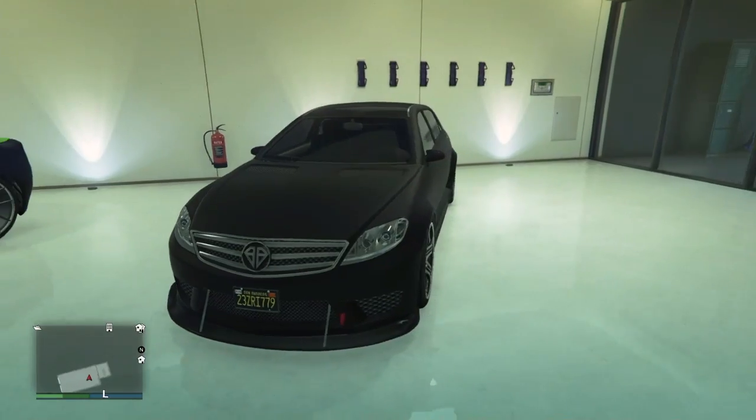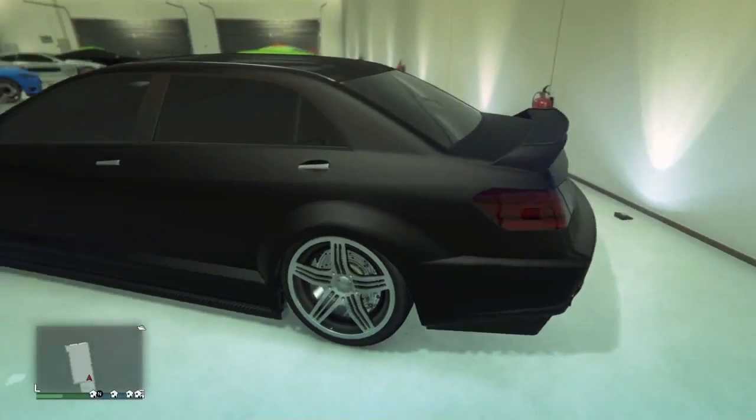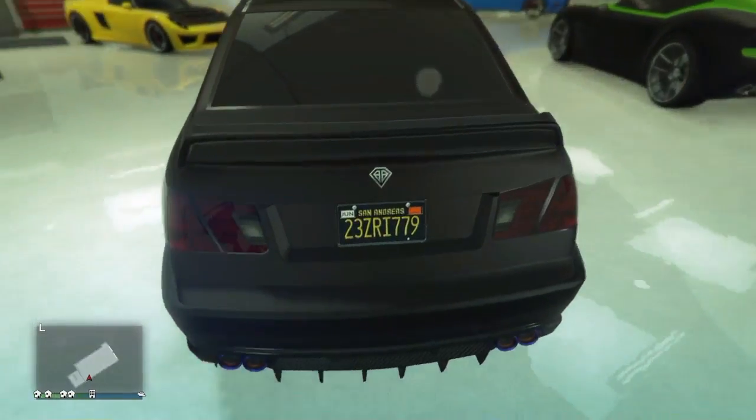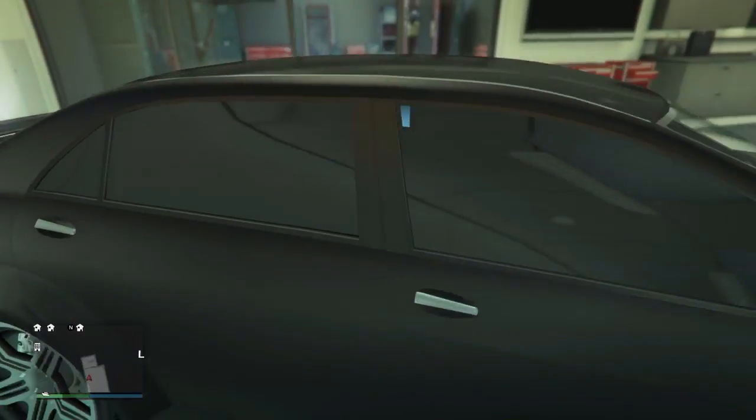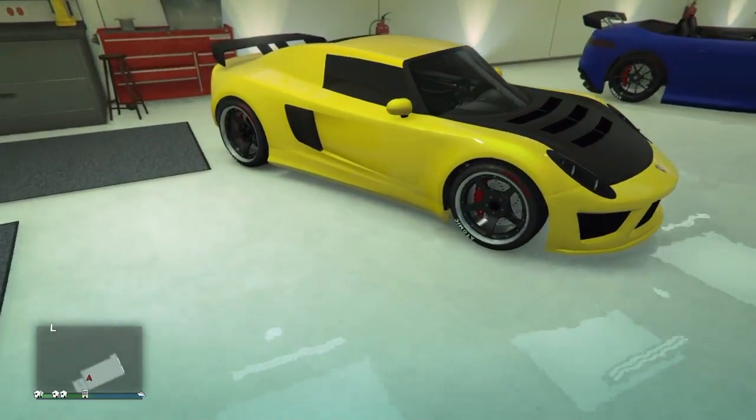This car right here is the Benishtrafter V12. It's just like a sporty muscle car, but my muscle car garage is all full, so I thought the Benishtrafter fit well in the sports car garage. Over on the right side here I have the Pikachu car, the Boltic.